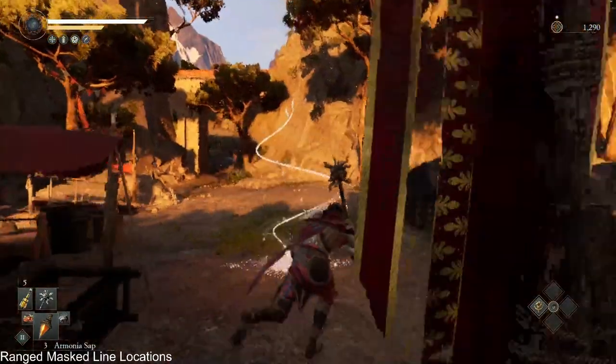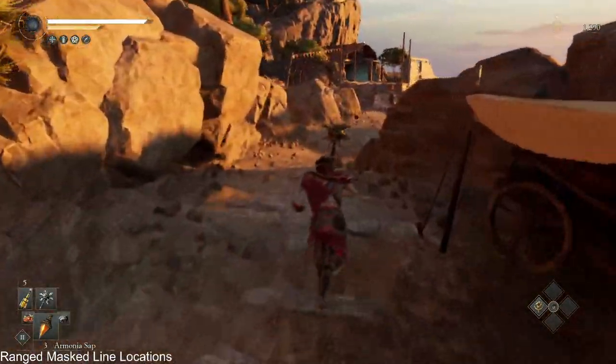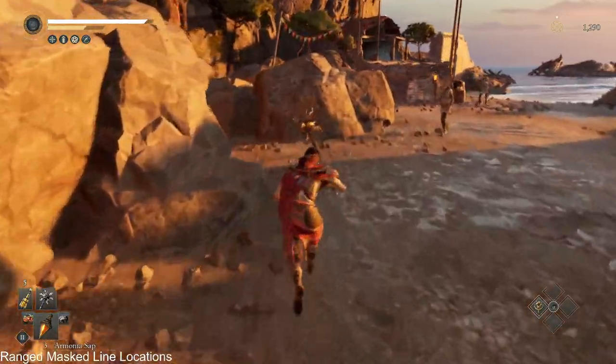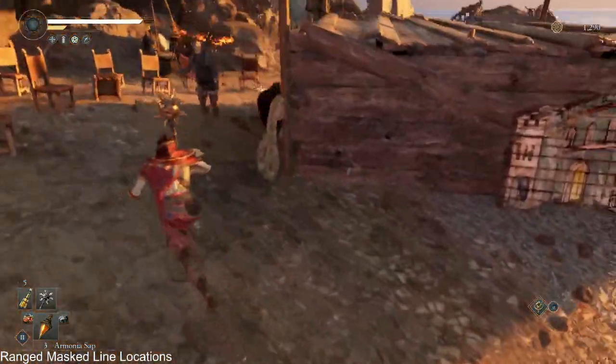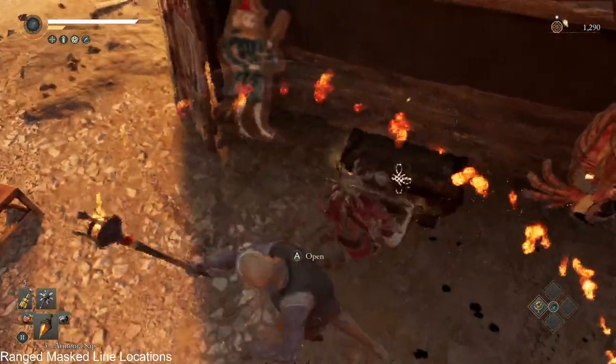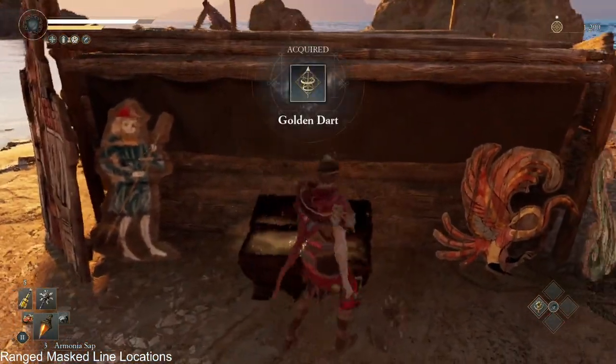From the Shorza Quinta — I know I'm pronouncing that wrong — the golden dart is in this chest where they're kind of hanging out.